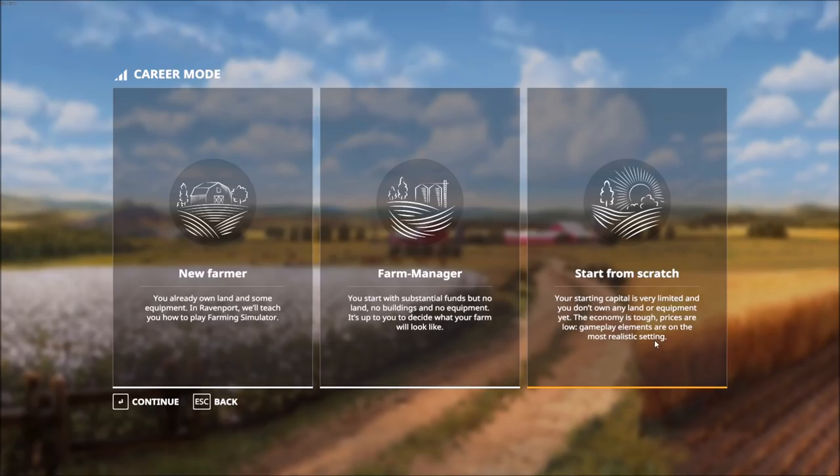This speaks to things like terrain and crop destruction. In the past you could drive across your crops with no consequences, but with crop destruction that has changed — you can now actually destroy crops by driving over them. You'll have to be careful about moving around your fields to minimize destruction. The great thing is it's an option you can turn off in the menu, and we'll look at that in the in-game options.